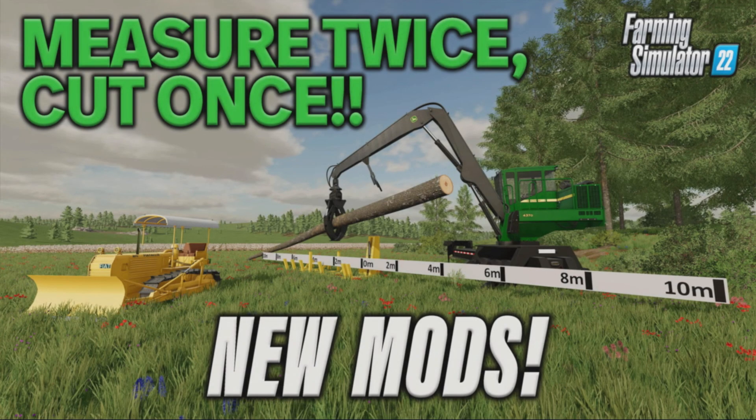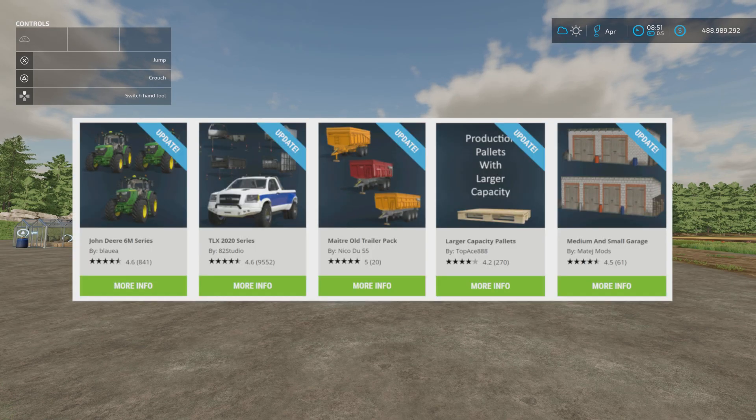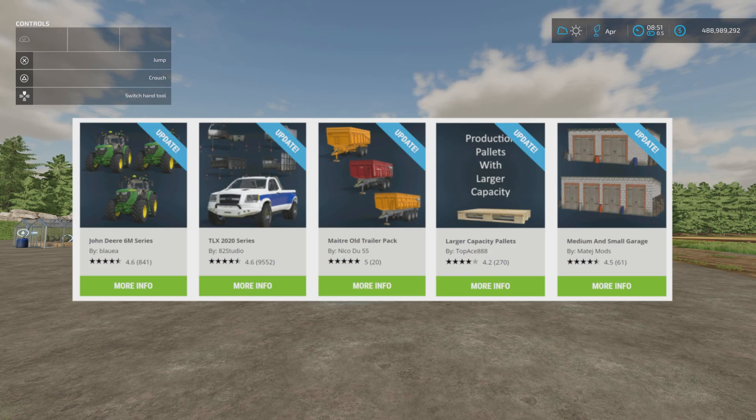Welcome to this look at new mods on Farming Simulator 22 with me, Mr. CLEP. It's Wednesday the 10th of August. We've got some new mods and we've got some updates — the John Deere 6M series by Blauer, the TLX 2020 series by 82 Studio, the Maitre old trailer pack by NikoDo55, the larger capacity pallets by Top8888, and the medium and small garage by Matej Mods have all had updates.